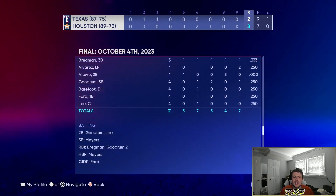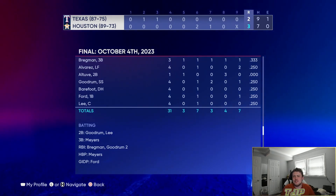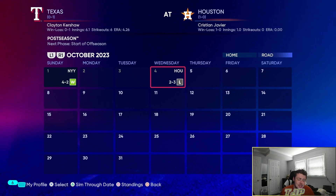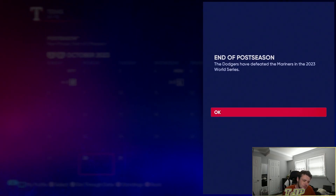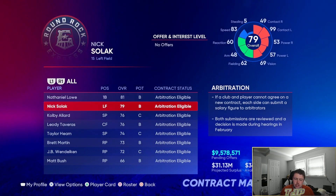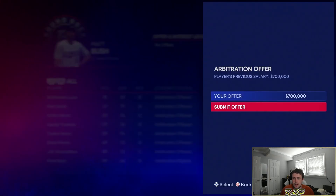The Dodgers beat the Mariners in the World Series. We got one more season to try to win it all. I'll offer arbitration and tender contracts. Colberson declined his option but I offered him anyway. We're not going to have a lot of money, which is scary.